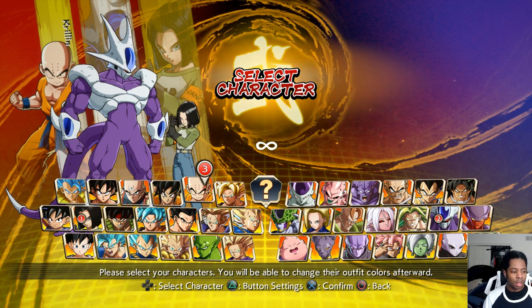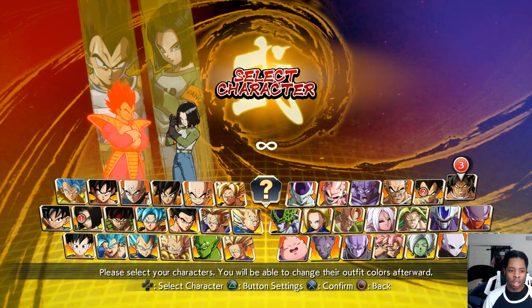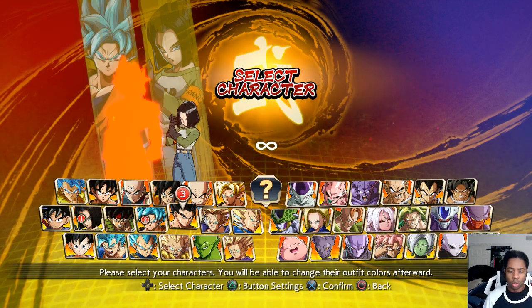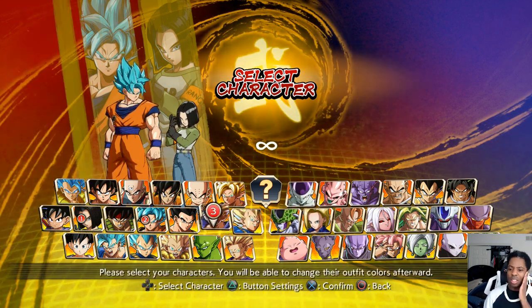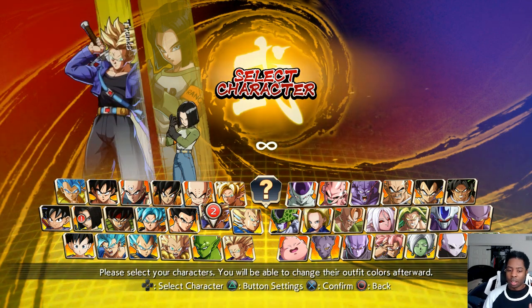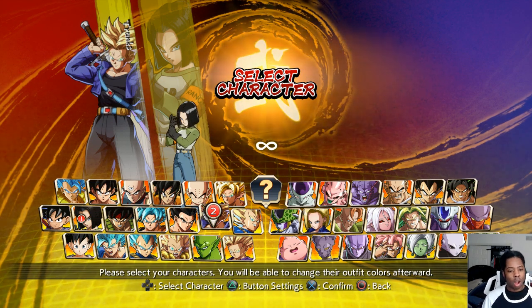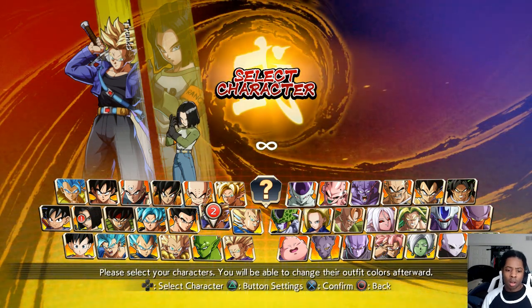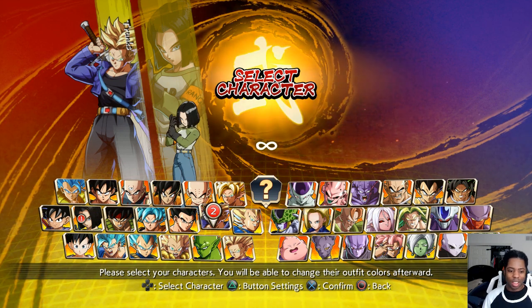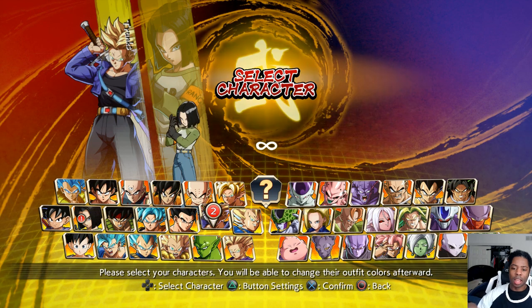Another archetype would be lariat plus blast assist. There are a million lariat assists in this game at this point, especially with the new patch — Base Vegeta B, Blue Goku B are new examples, and of course Frieza and Trunks. I don't think there are that many more blast assists; we're still kind of locked to the same couple. But there are definitely way more lariat assists. This is the point I was making before — despite there being more assists, people will still be doing the same things long term, you just have more options. It's a good way of going about it all things considered.